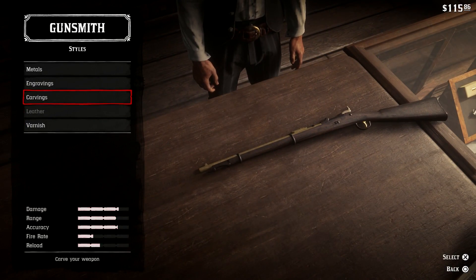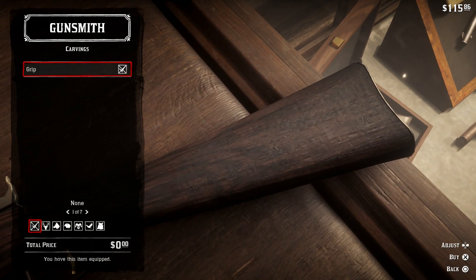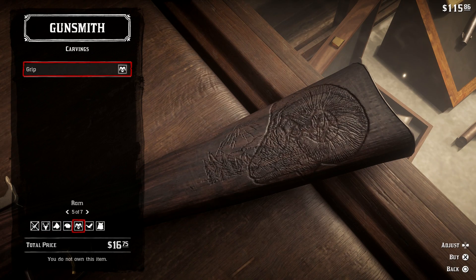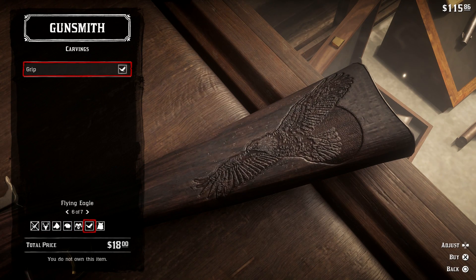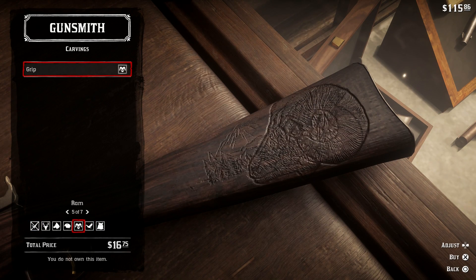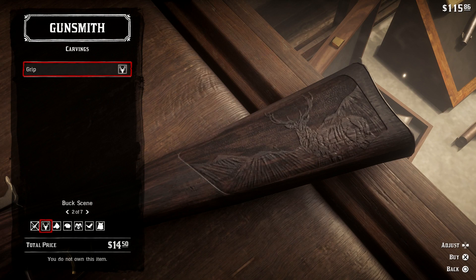Let's go dark walnut — the most expensive option — for five dollars. Now for carvings: a buck, a wolf, an eagle, a ram, a flying eagle, a bear. Like, every guy in Minnesota probably has a buck on their gun if they're even that creative with their weapon choice for deer hunting.